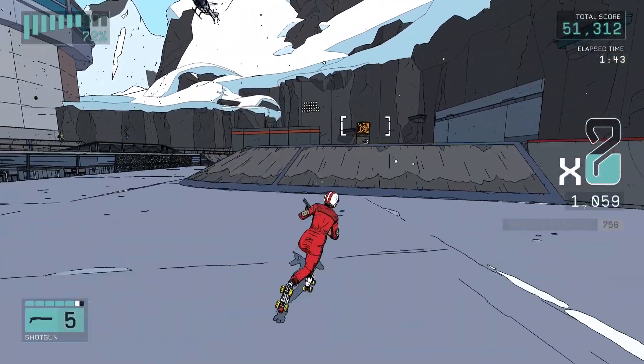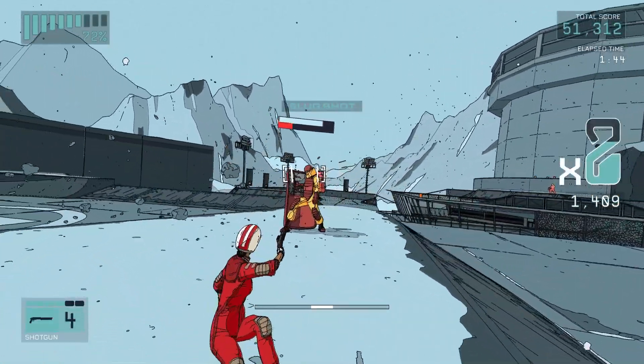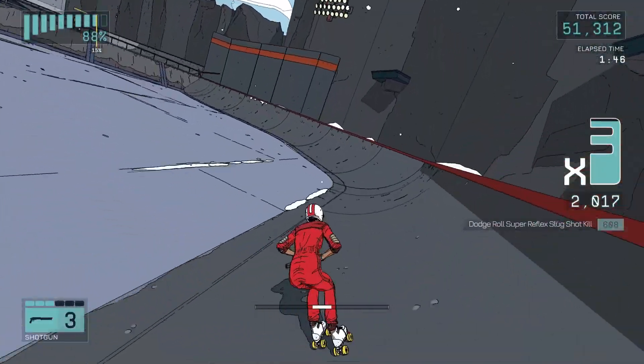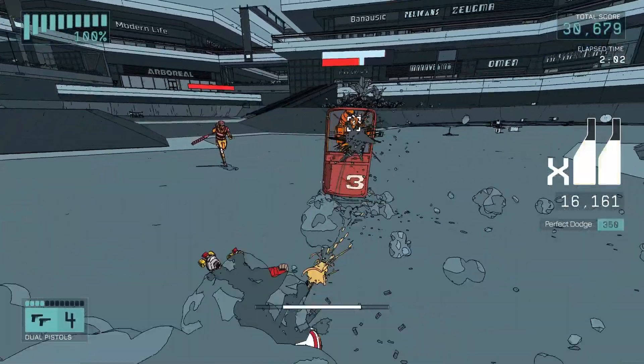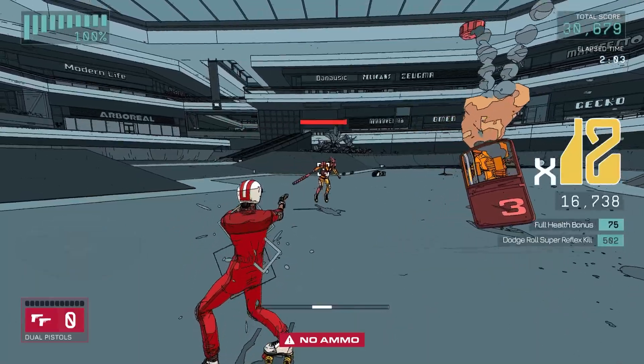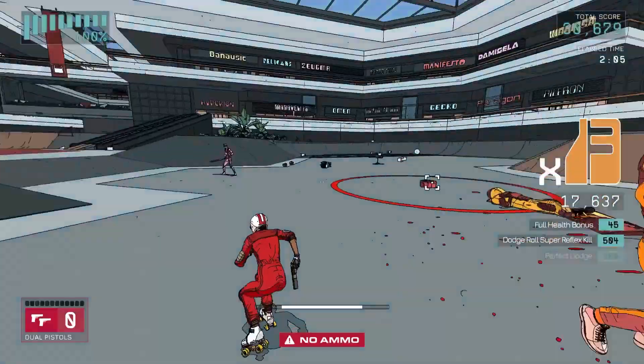Not only will this slow down time even further and replenish some of your ammunition, it will massively boost your weapon damage. It means that you can blast through a riot shield with the dual pistols or even shoot a mech brute with them too. It speeds up your kills, provides you with ammunition, saves you ammunition and is worth way more points than your basic kill. Need I say more?